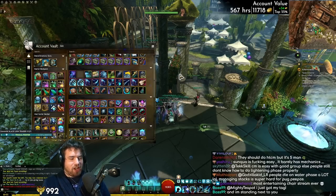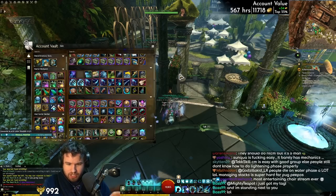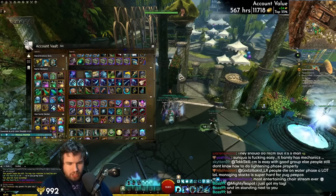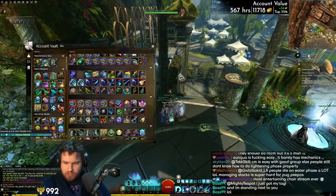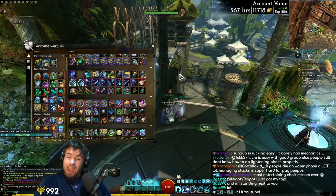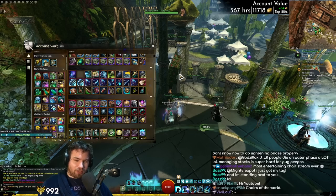It's time to gear some characters. Our goal during this gearing session is to have a character that fits every single role in the game, with a few extras: a quickness DPS character, a quickness healing character, an alacrity healing character, an alacrity damage character, a power damage character, a condition damage character, and also heal scourge - that's in the mix too.